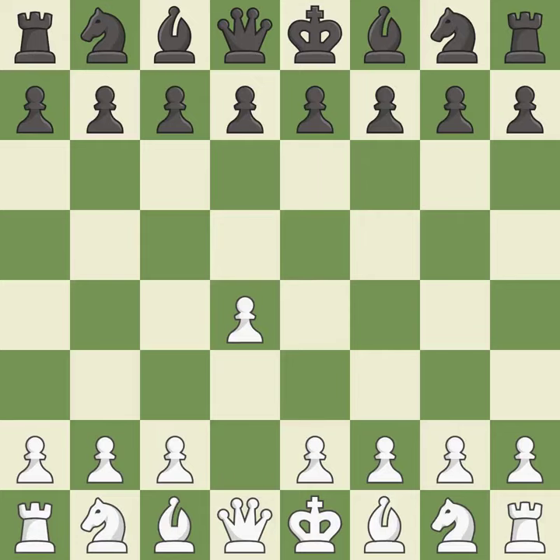Opening with the queen's pawn controls the center and usually leads to a more positional development of the pieces. The Indian game begins by controlling the important e4 square with the knight, rather than a pawn.